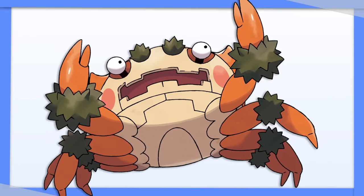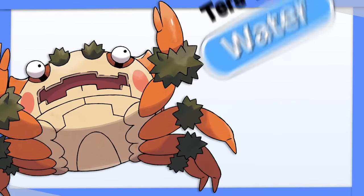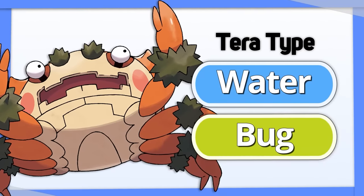Klawf: you basically want to buy Klawf more turns to survive after Anger Shell has activated, so a defensive type like Tera Water or Tera Bug is best.